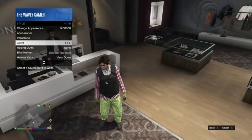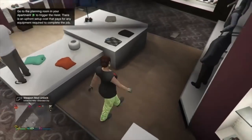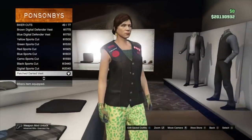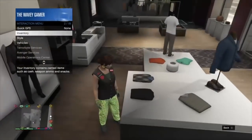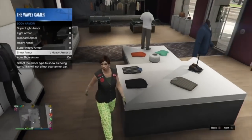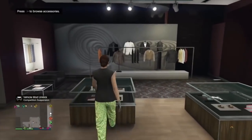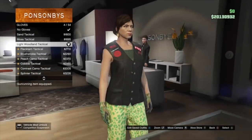Now I'm going to show you the second outfit — you need to make two outfits. Keep the pants and boots on. Go to tops, go to biker cuts, and put on the Patch Darted Vest. Back out, go to your interaction menu, inventory, body armor, and put on the heavy armor — the green one. You can see it through the vest. After that, go back to gloves and put on the same Light Woodland Tactical gloves. Save this outfit.